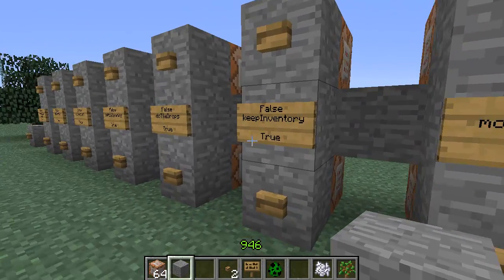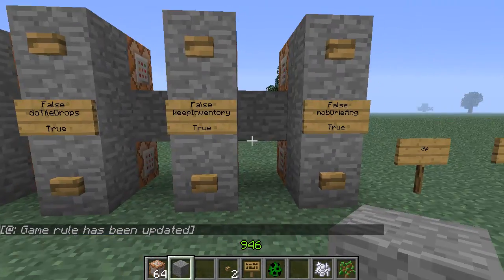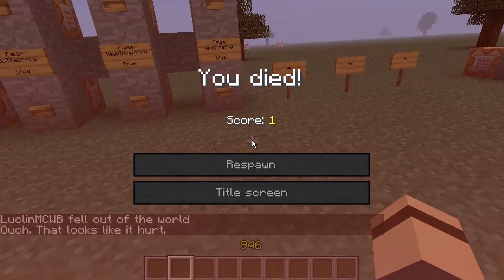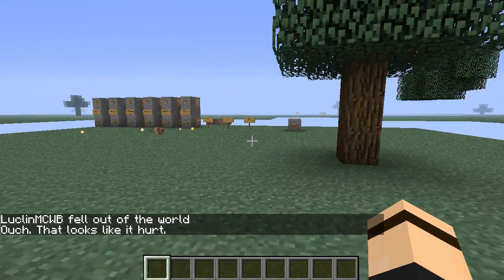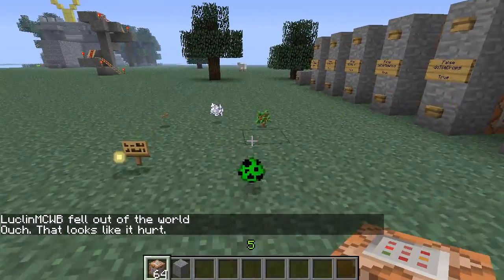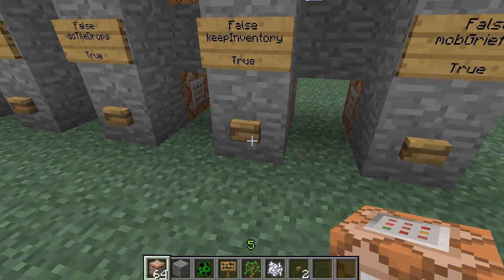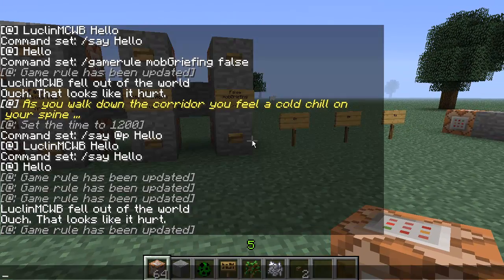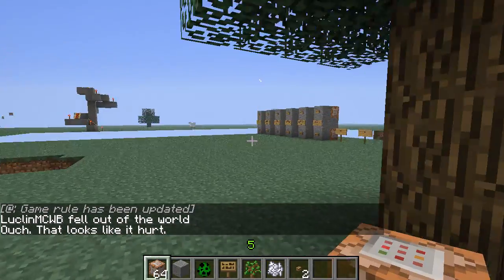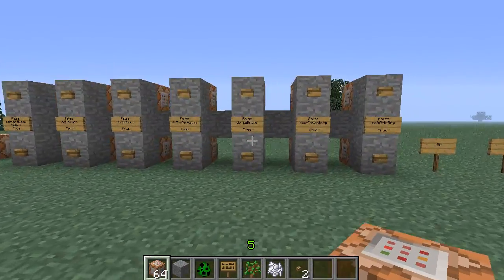Now we're going to look at keepInventory, which keeps your inventory on death. Here's what I have in my inventory - let me die and respawn. All my stuff is laying on the ground. Now let's set keepInventory to true, then slash kill myself - and there's my inventory, it did not drop! You can keep your inventory on death, which is really good for adventure maps.